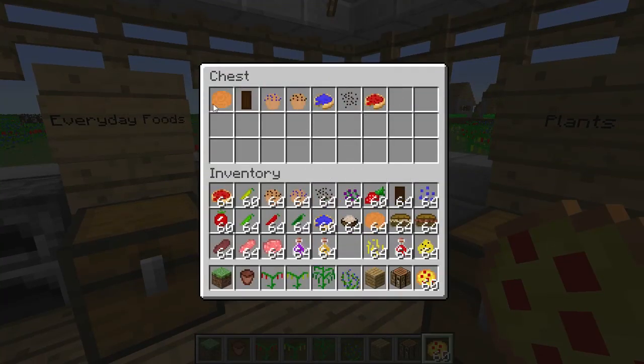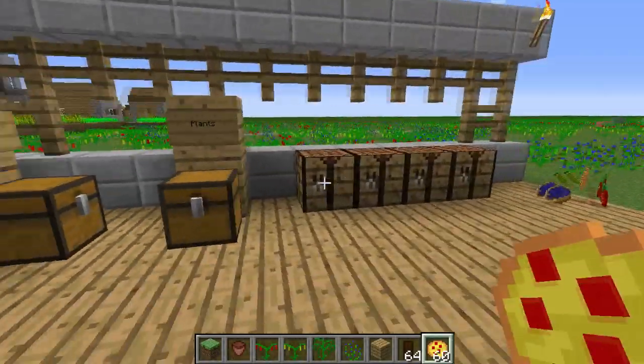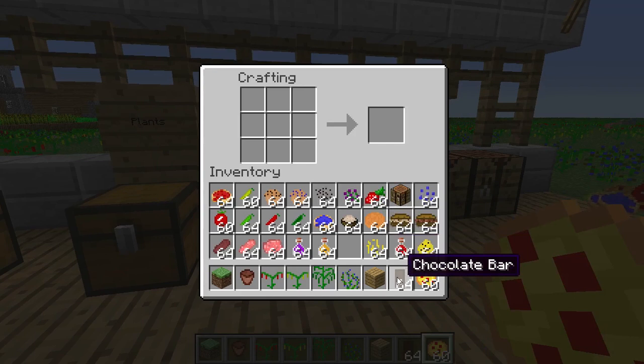Now onto the desserts — we have the sugar cookie, which is beautiful, the chocolate bar, the blueberry muffin, the chocolate chip muffin, the blueberry pie. We also have chocolate chips, and the strawberry pie.